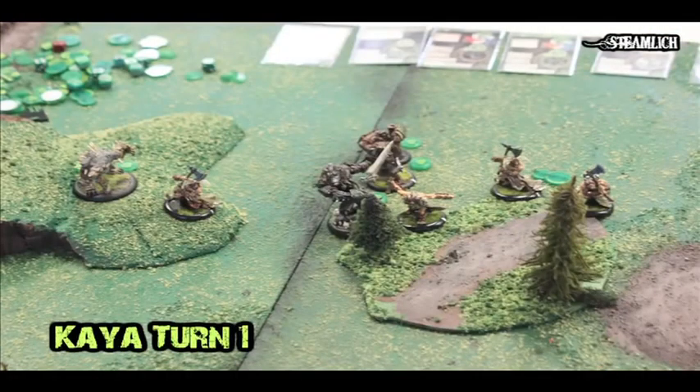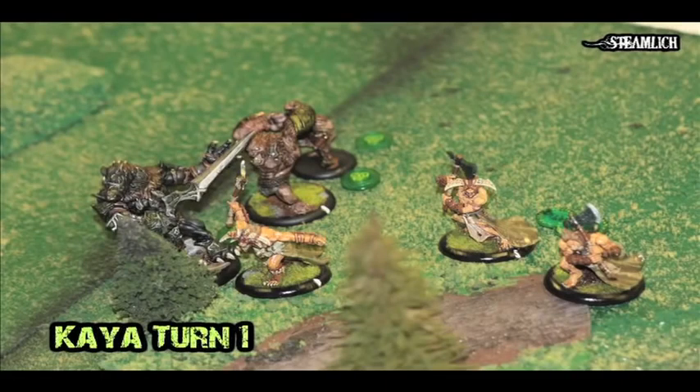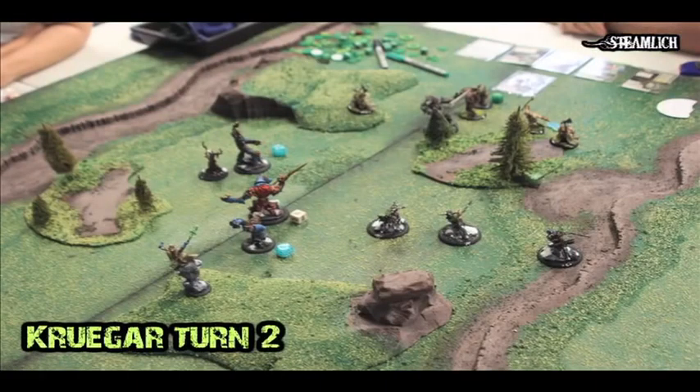Here you'll see that he pretty much just ran all of his stuff up to the edge of this forest. He put Gatorix up on this hill, and the thing about him doing this is he thinks Gatorix is gonna be safe. But I really have just so many shenanigans to try and pull him in — like the Wold Warden, or I can maybe use the Gallows Grove. So hopefully I can pull him out and kill him, and that's exactly what I do.